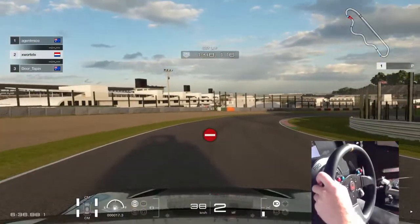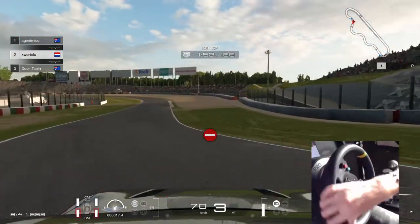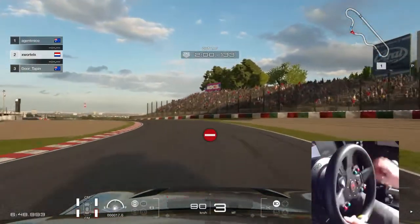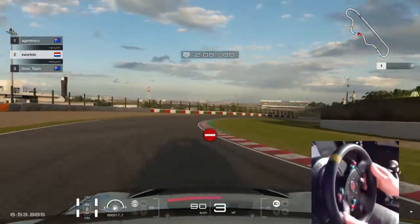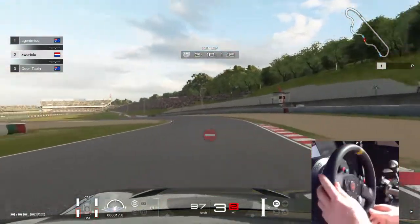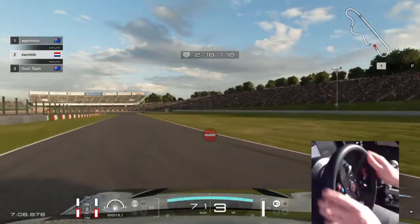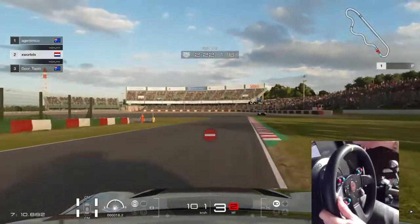A little clutch kick — in my case with the controller, just flick it in. With the comfort mediums you can maintain so much more speed, and you can feel which direction the front tires are going, so you can really steer the car the way you want to.